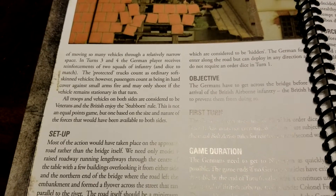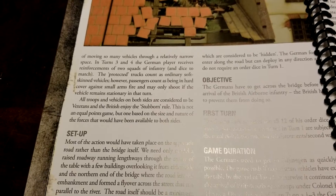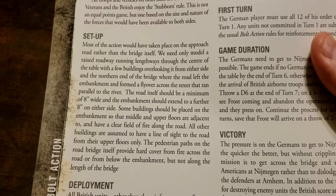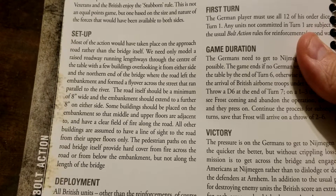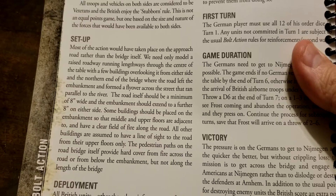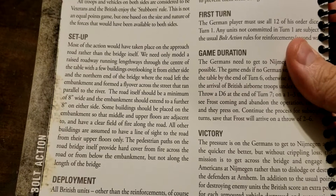For both sides, all troops and vehicles are considered 'veterans' and the British enjoy the Stubborn rule. This is not an equal points game — factor that in from the outset — but one based on the size and nature of the forces historically available to both sides. Most of the action will have taken place on the approach road rather than the bridge itself. If you don't have the terrain fully represented, that can be placed just off the edge of the map or represented some other way.